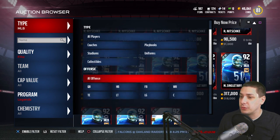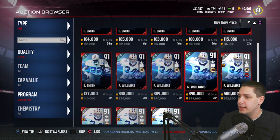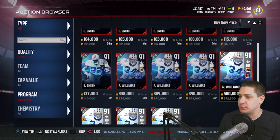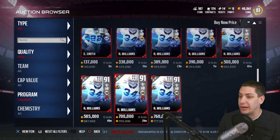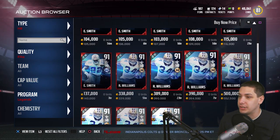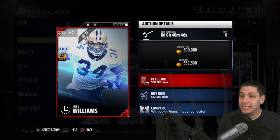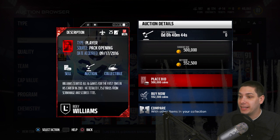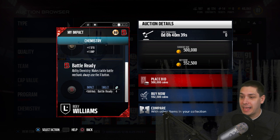Then we've got the Ricky Williams, which seems to be getting pulled a little bit more often. There are definitely more of these up. This one is going for 552,000 as far as the 48-hour card, and 339,000 for the regular version. One thing I wanted to point out — this card has a really cheesy chemistry. Let me find it. There it is — the battle-ready chemistry. Take a look at what that says.